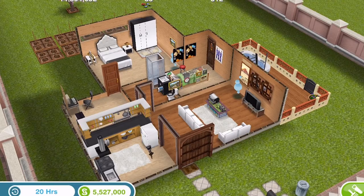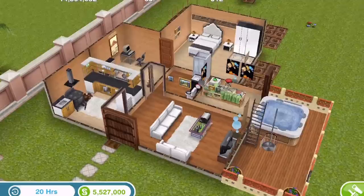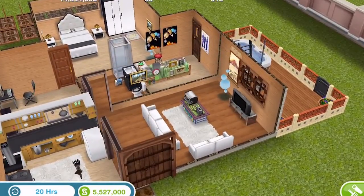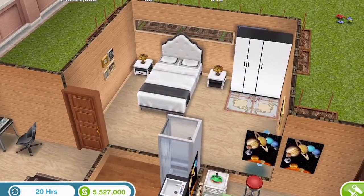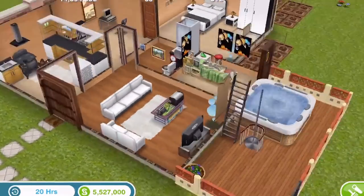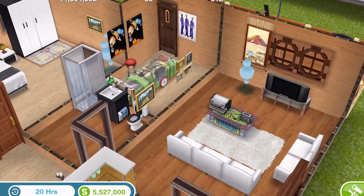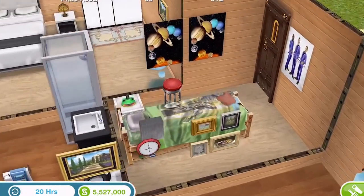As usual with these houses, we're looking for anything rare or anything worth a lot of LP or SP to see if it's worth building. This one can be built on a standard lot and so far it doesn't seem like there's anything rare or LP. It's got quite basic, simple furniture in there from what I can tell. It has a toaster and a coffee maker in the lounge, which is a bit weird. Let's go upstairs.